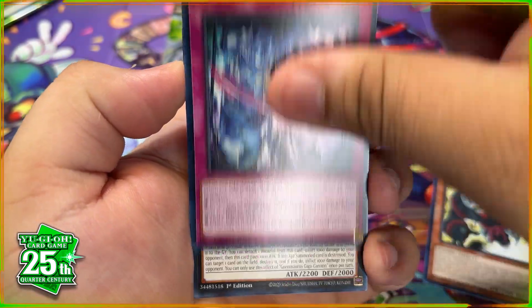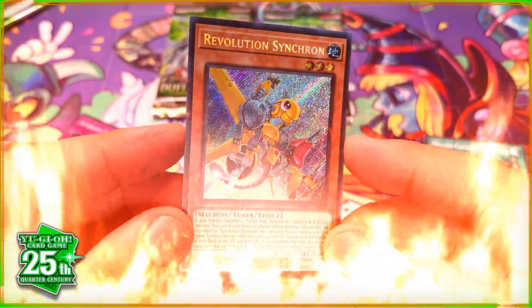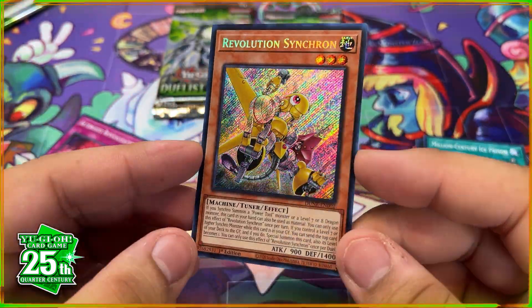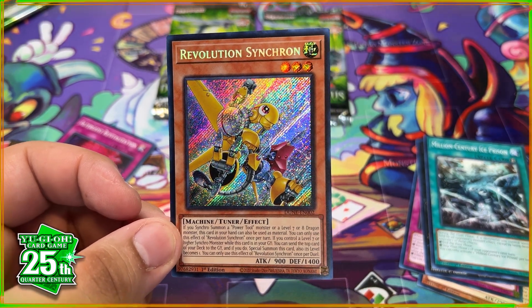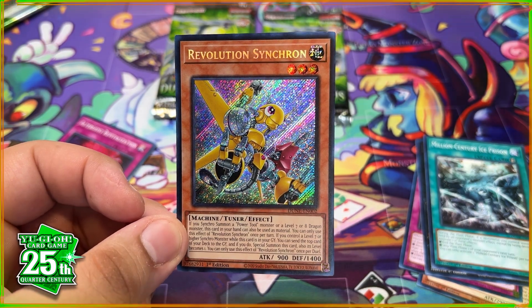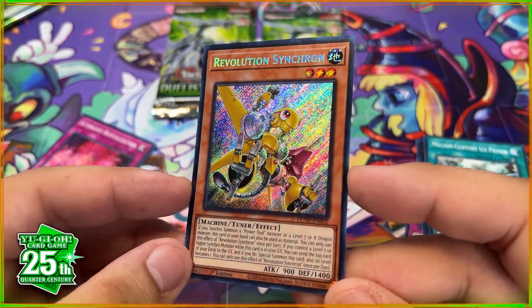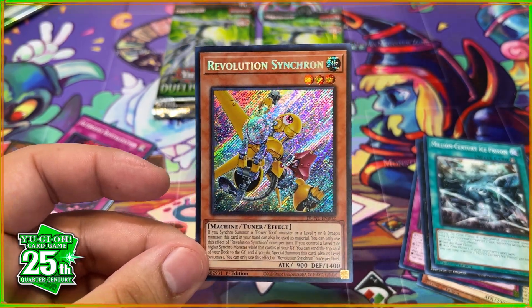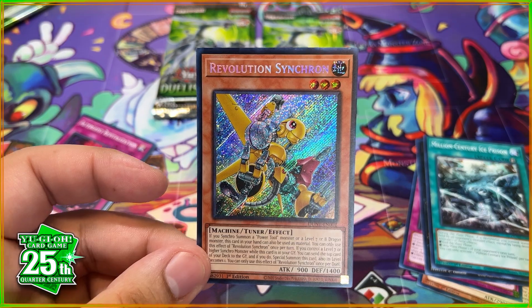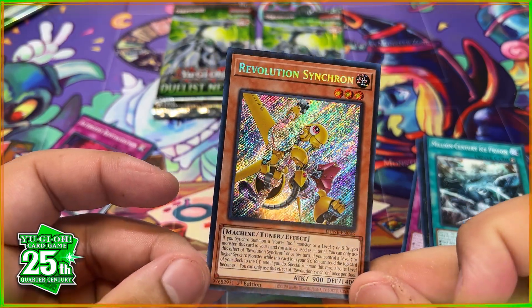Come on, give us something good — there we go! That's exactly what we wanted: Revolution Synchro! This is like a $50–$60 card. This is exactly what I was looking for — I call it Power Tool Junior. Let's go! Winner number one is absolutely killing it. It's going to be hard for winner number two to top this box unless they get a quarter century secret rare.